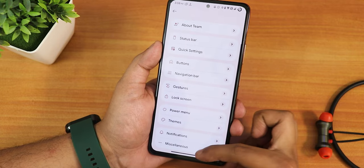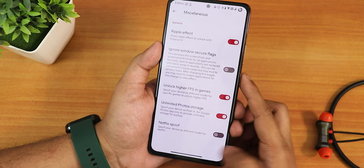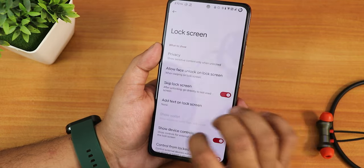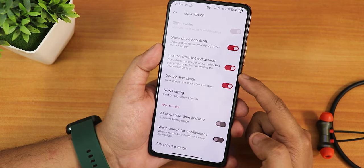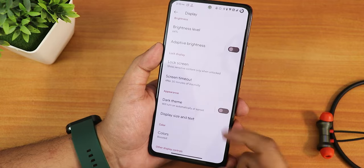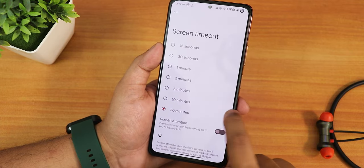In notifications we have options to make heads-up less annoying and in-call vibration options. In the misc section we have ripple effect, ignore window secure flags, unlock higher FPS in games, unlimited Google Photos storage, and Netflix spoof. In the display settings we have brightness, adaptive brightness, and on the lock screen there is an allow face unlock option. I have already set up face unlock. Google Home controls and always-on display can also be enabled from here, along with wake screen for notifications.